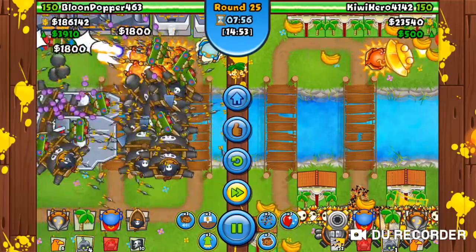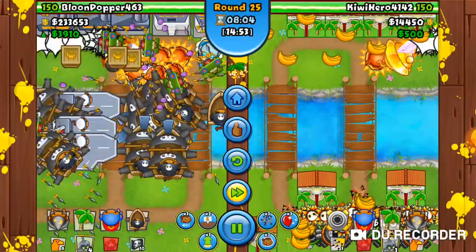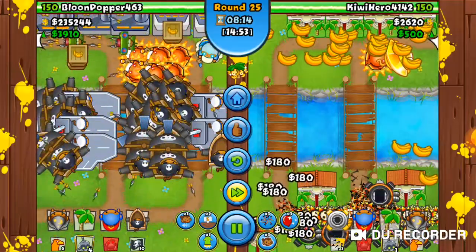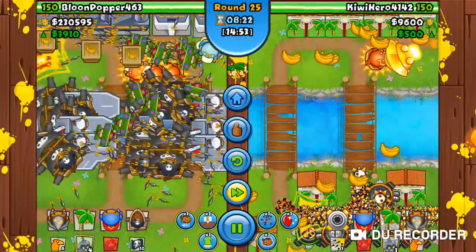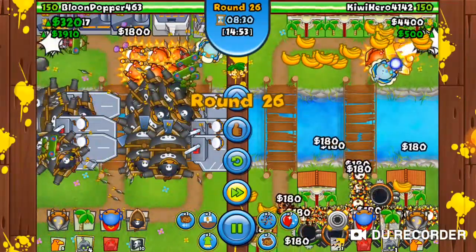Kiwi Hero, who is on the right side, has placed down some spike factories at the bottom of the screen. You can see them spitting out a lot of spike mines and white hot spikes.